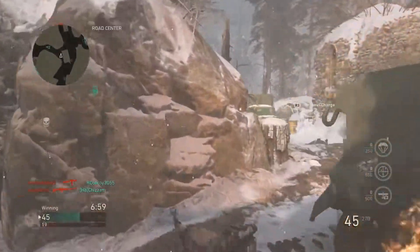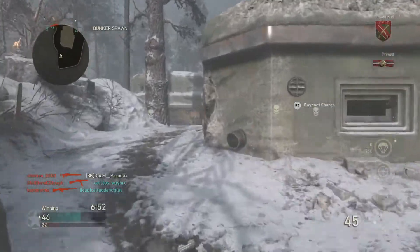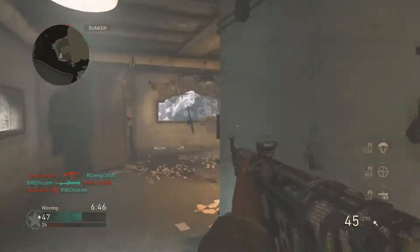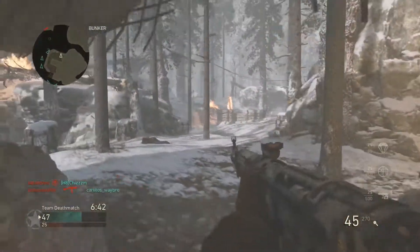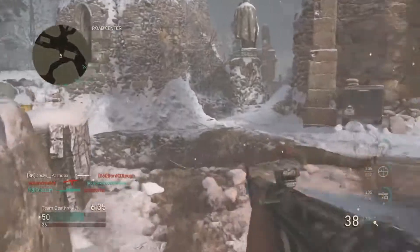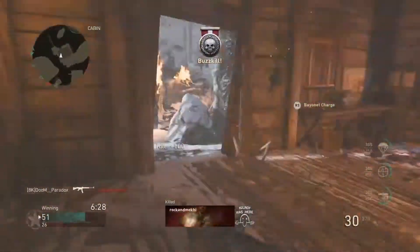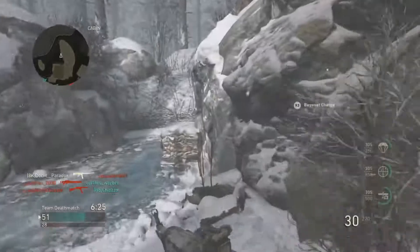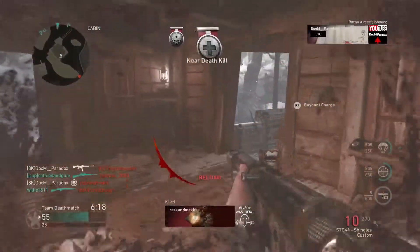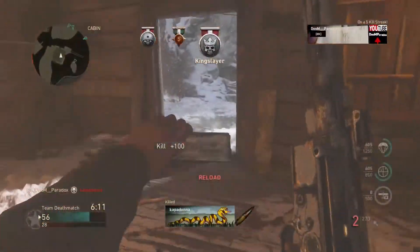25 out of 45 kills right now, it's probably going to be another high 30 — maybe another 40. I don't even know what's going on right now. I feel like they're in a cave. We got the UAV, we gotta run. That was a clutch dive — we have 10 bullets, hopefully we kill this person with 10 bullets, and we did.